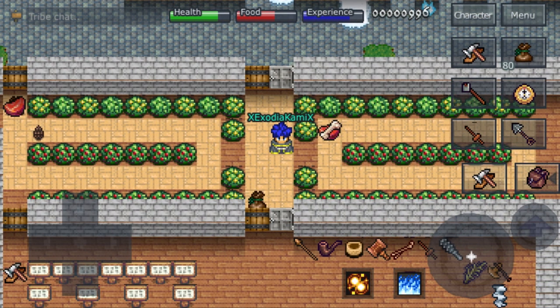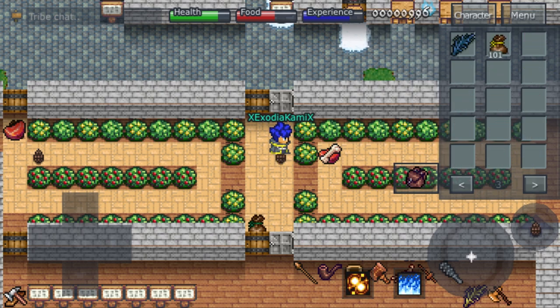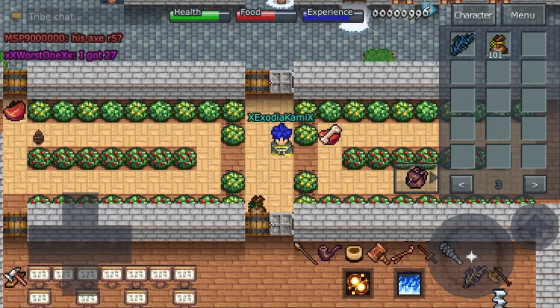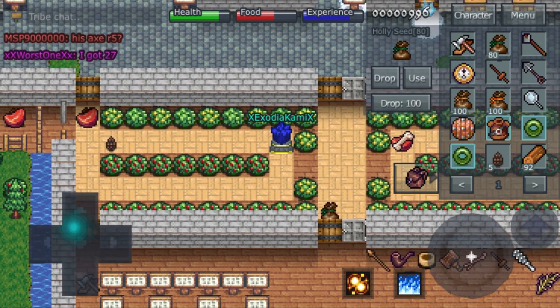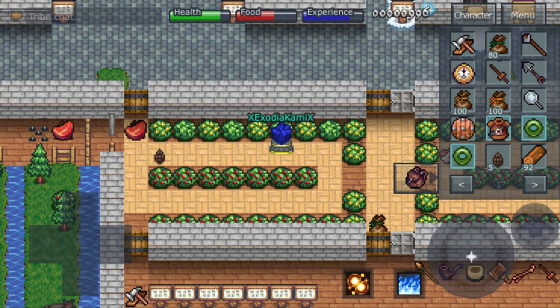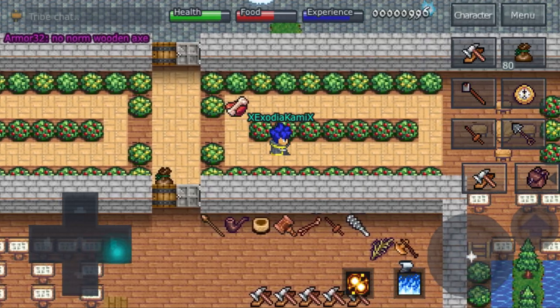Here are the three types of bushes: the ones with yellow flowers, the ones with nothing on them that yield tinder, and the salmon berry bushes with red berries — those yield salmon berries which are just for food. As you can see I'm dropping the correlated seeds for each bush right now. I have three bushes displayed but there's actually one more.